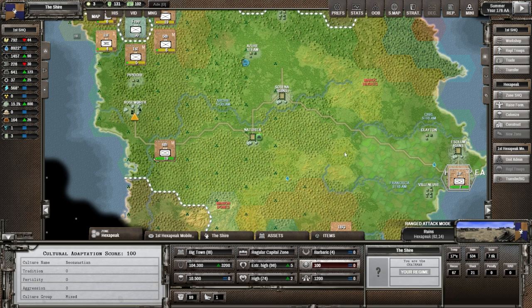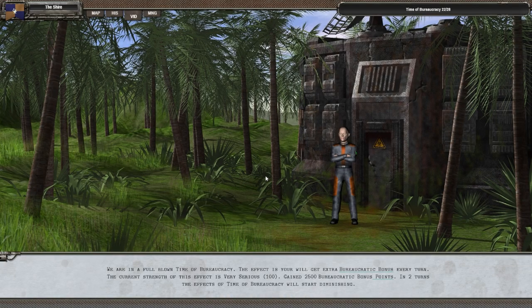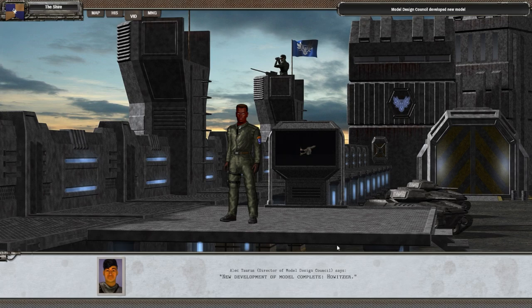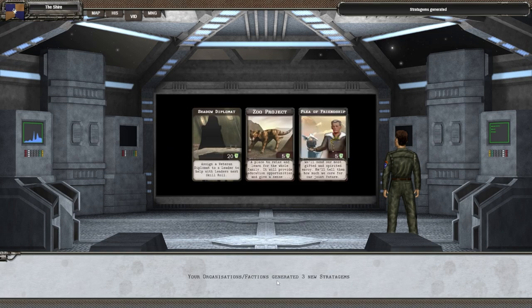Let's go ahead and advance to the next turn. Round 22 — we killed 400 infantry. Alec, our director of model design council, says there's a new development of a howitzer, which is going to be interesting — that's for artillery. The organization generated four new stratagems: intel support, mission impossible, governor convention, and export tariff increase. We also gained three more: shadow diplomat, zoo project, and plea of friendship.